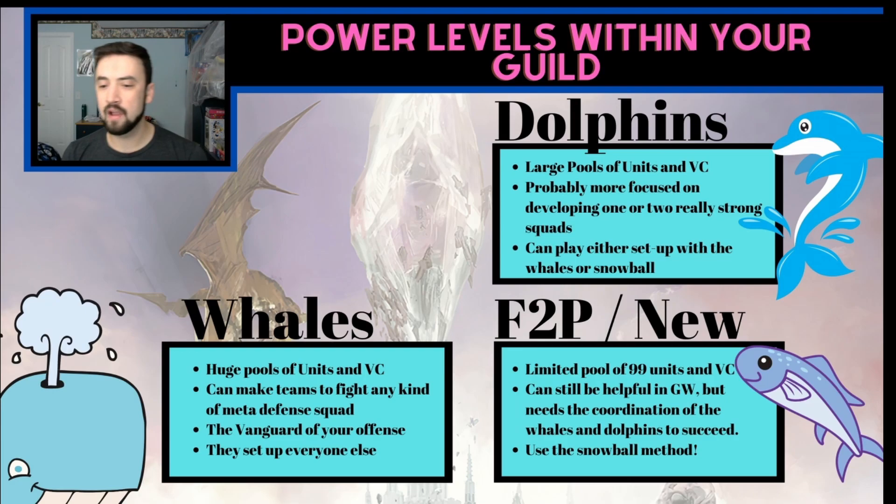For your free-to-play or newer people, they're not going to have the strongest lineup. They're going to have a limited number of max-level units and vision cards, but they can still be helpful in guild wars with this strategy. So what's the strategy? Let's look at it — it's called the snowball strategy.